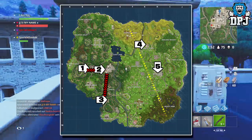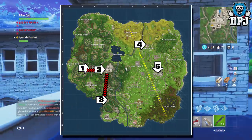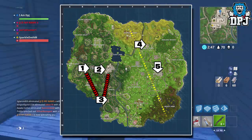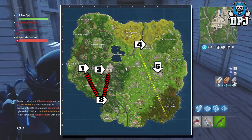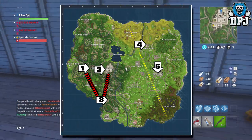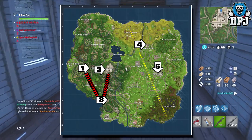This is the order I would do it in — go to one, then two, then three. But if you wanted to be more cautious, you could go to one, then three, then two, meaning you would visit Tilted Towers lastly. Either way, that's definitely how I would approach this challenge.